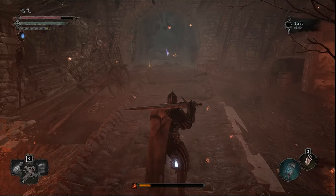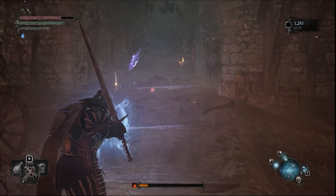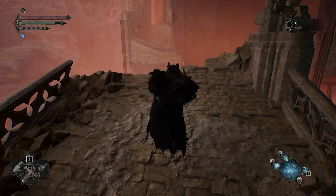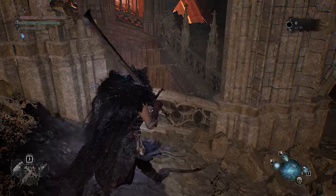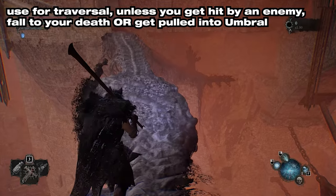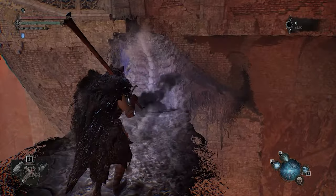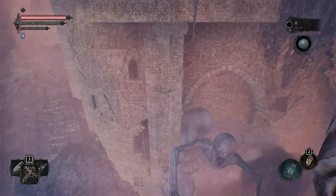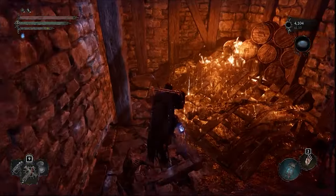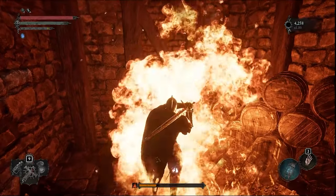The Umbral lamp has many uses. It can be used to siphon souls if they're at a distance you can't reach, or if it may be unsafe to do so. In Axiom, the world of the living, you can walk on the grounds in Umbral by using the lamp. This keeps you in the same realm without having to go to Umbral, avoiding interruptions from enemies. Exploring Umbral with the lantern can lead to hidden secrets and ways to traverse Mournstead. You can also avoid environmental damage from water, fire, or lava when you go into Umbral.